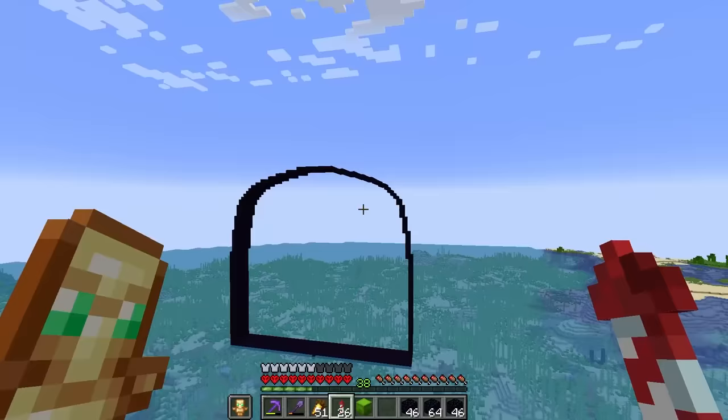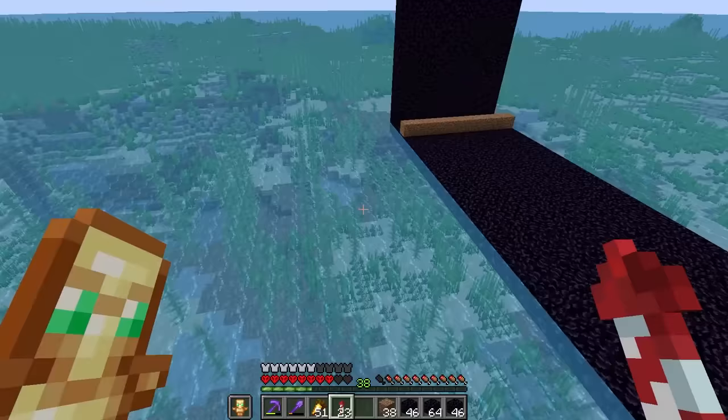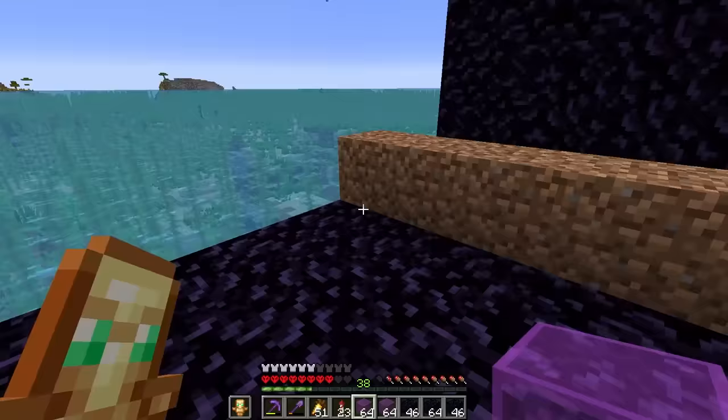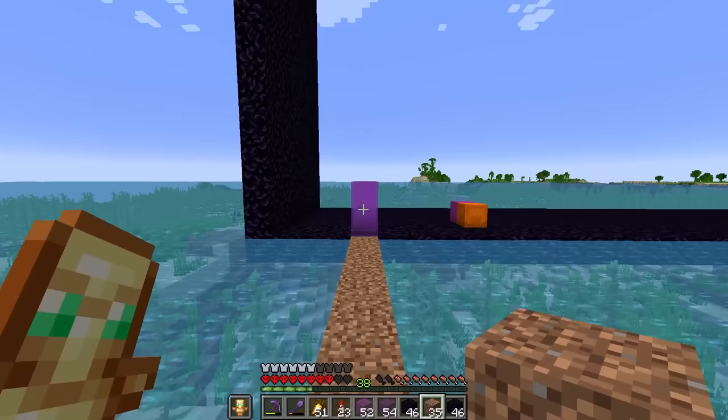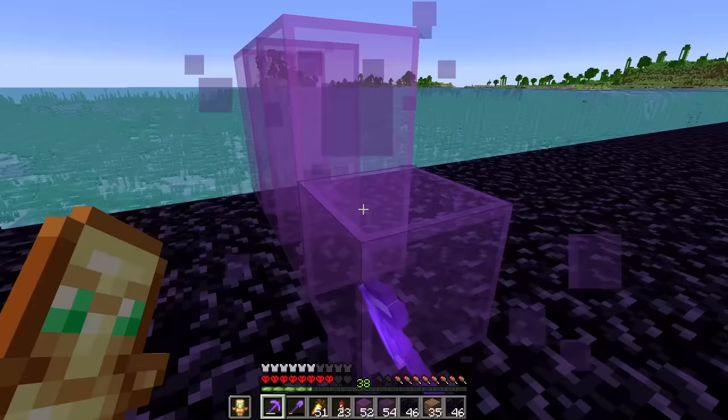That used up all of my obsidian but it's looking a lot better now. This is now 10 blocks thick, allowing me to stack five different layers of each different purple shade. From a distance it will actually look like a real portal - that's pretty trippy. It's gonna take a lot of glass but we'll save that for later.